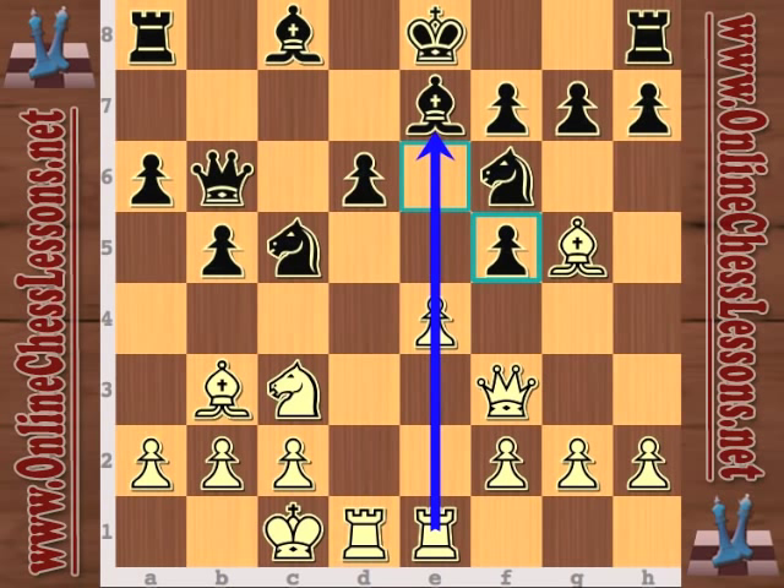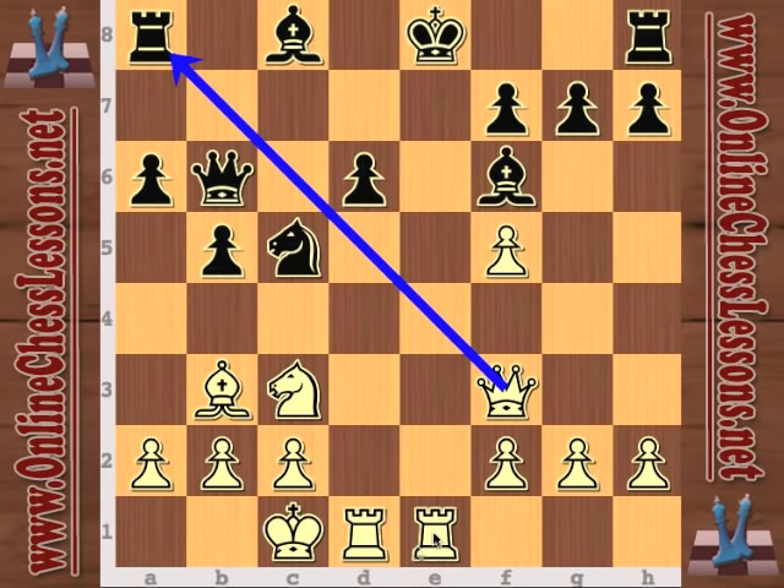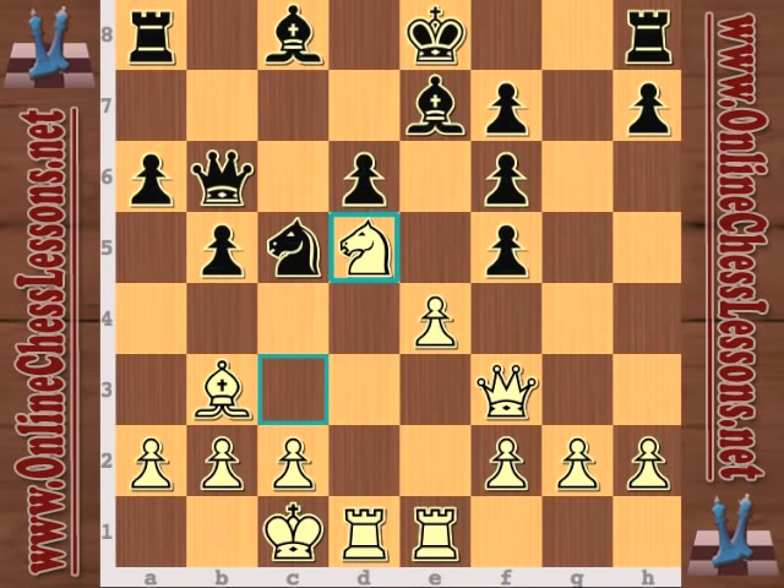First he starts by messing up black's pawn structure — bishop takes f6. Taking back with the bishop doesn't make any sense; it's check and white picks up a rook. So bishop takes f6 forces g takes f6, and now knight d5. Another strong move — why not stick the knight in and open things up? White really wants to occupy d5 with the knight.